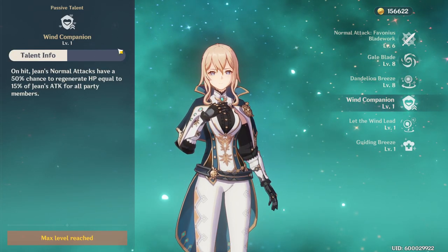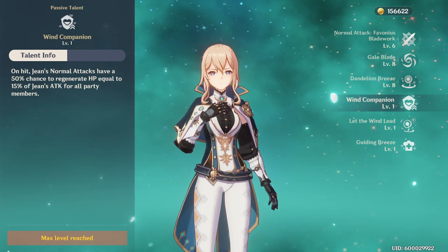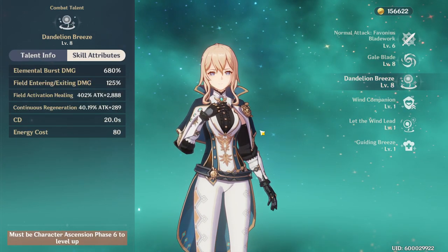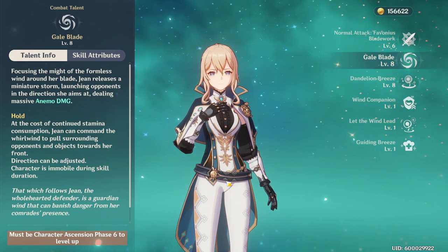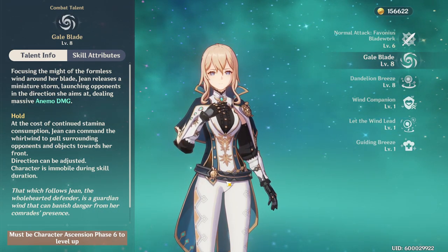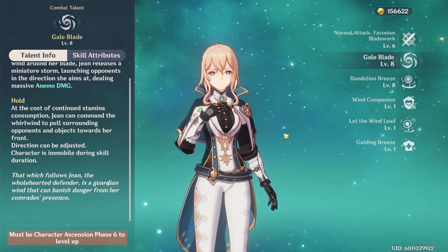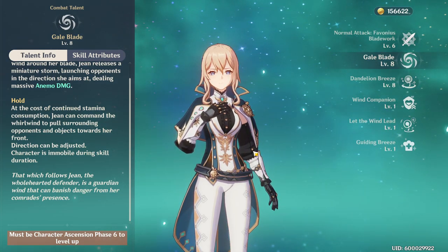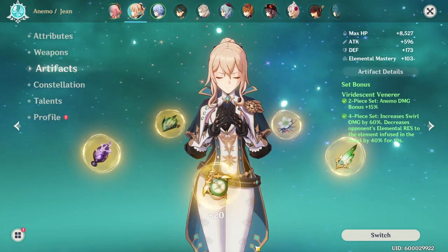The basic gameplay loop with Jean is spamming her E skill every six seconds or so to deal solid damage, then using her burst as often as needed to heal the team and get strong swirls going. Normal attacks can also provide extra healing if needed, but this usually isn't necessary since the elemental burst does substantial healing. Her E skill also seems to stun bigger enemies more than other skills might.